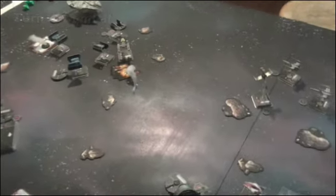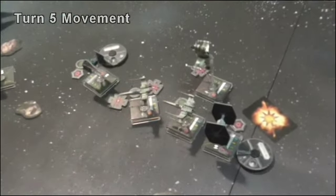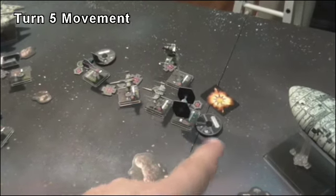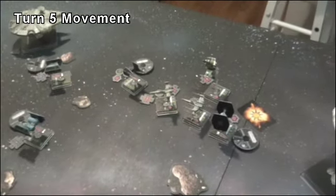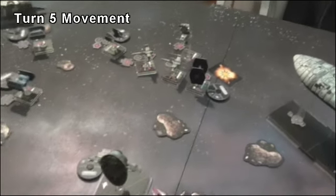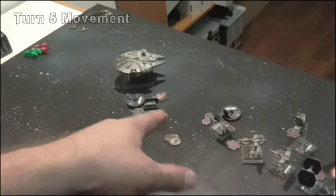Movement for turn five: Biggs, Garven, and Ten Numb all moved up. A TIE fighter moved five forward which is pretty crazy. Soontir Fel is right up in my face. With the Transport I moved up and used the Slicer to deal damage to that ship. I ended up bumping so I can't really do actions. Everyone else is just moving over into position.